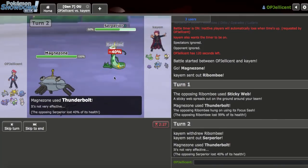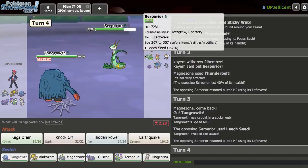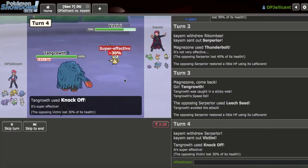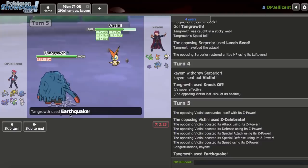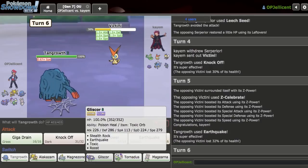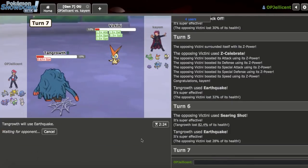Scolipede is going to take about 40%, and that's great damage. It does reveal Leftovers. Tangrowth is my play here. They go for a lead switch which doesn't really do anything, and I just get a Knock Off this turn, which is really cool. They can go Scolipede or Victini — that looks like a Z-Move. I should have done a little more had it not been Z-Move. I don't mind staying in and Earthquaking knowing the Z-Move is coming, because I need the damage. AV Tangrowth is very fat so I can take hits.